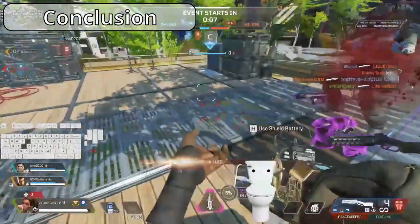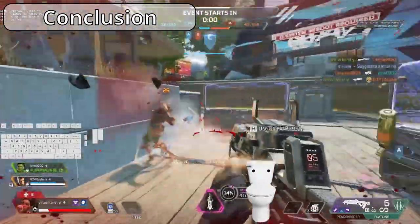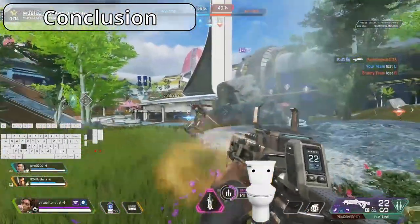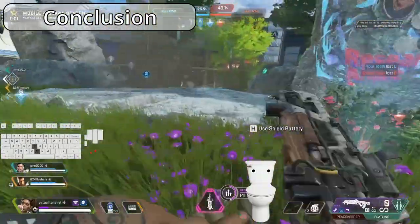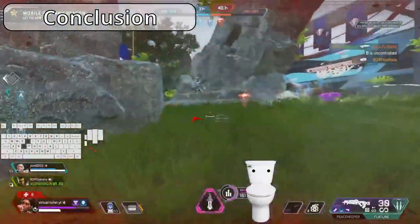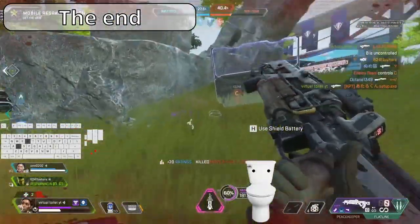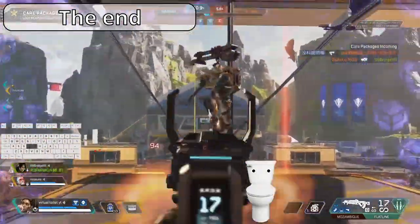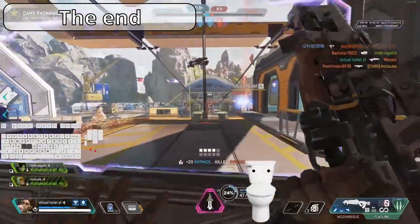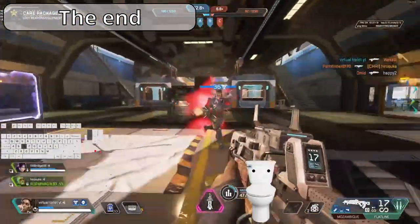The combination of super gliding and tap strafing is almost unlimited. Until this day I am still exploring different combinations and trying to find more combos that are useful in actual fights. I will make an updated video if I manage to find new meaningful movements. But that would be the end of episode 6 of the Toilet Rampart Guide, and also the end of the series. As always, leave your questions in the comment section and I will try to answer them. Thank you for watching, and I will see you next time. Bye!